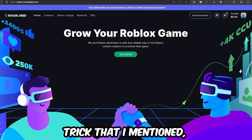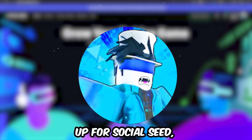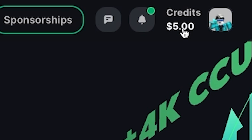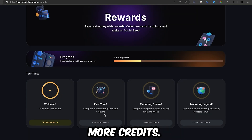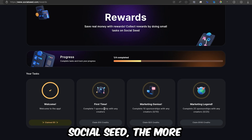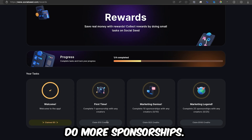Now for the game-changing trick I mentioned: the rewards system. When you sign up for Social Seed, you get credits — you'll see them in the top right. When you sign up, you get $5 in credits, which you can use to get creators to sponsor your game. The rewards system allows you to earn more credits. If you go to the rewards panel, you can see all the different ways to get more credits, and the more sponsorships you do on Social Seed, the more rewards and credits you'll earn.